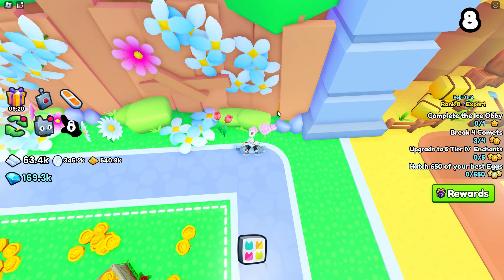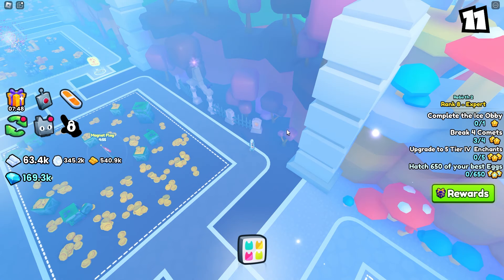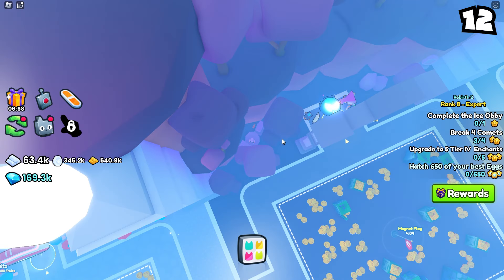Area eight, hiding behind this wood. Area nine, next to the enchants machine. Area 12, on the bush. Area 13, on the stone. Also in area 13, behind the upgrade potions machine.